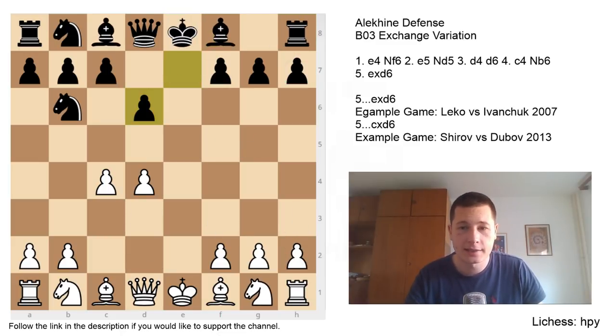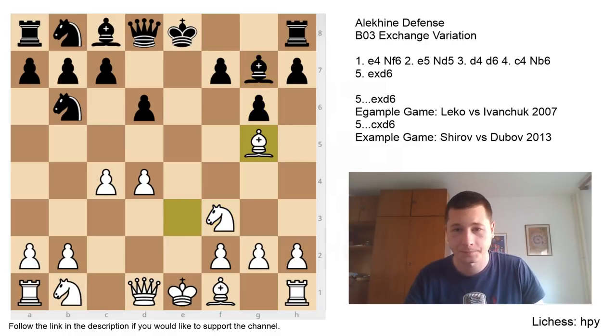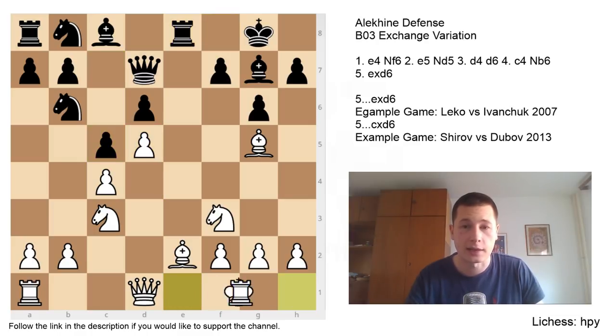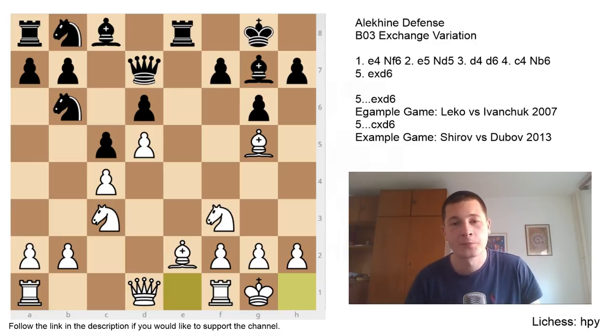There's also the tempting sideline d5, which is playable but gives scope to black's knights — after Be7, Bd3, castles, Ne2, N8d7, those knights head to great squares and it's hard to stop them. I would stick to the main line, Nc3. After exd6, Nc3 is the best move: it develops, it keeps central control. For black now, Be7 is the main idea, followed by castles and continuing from there.